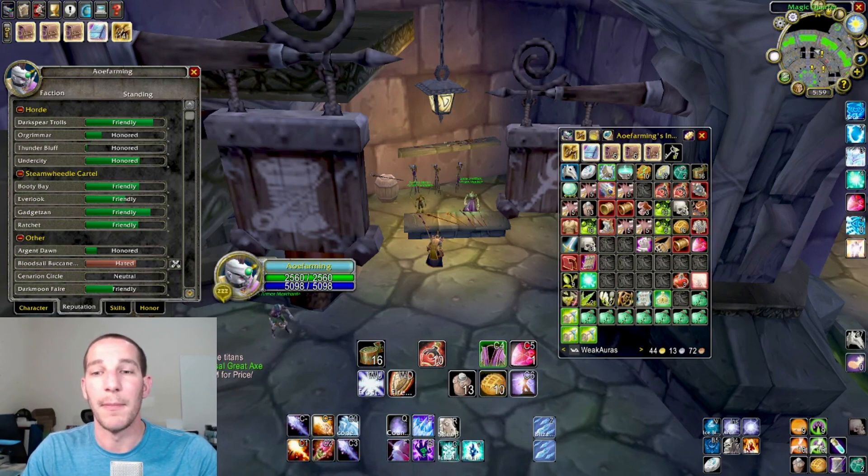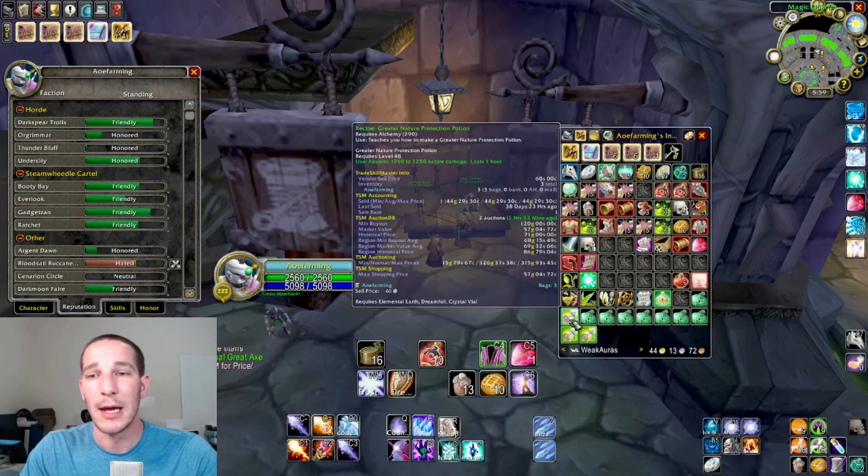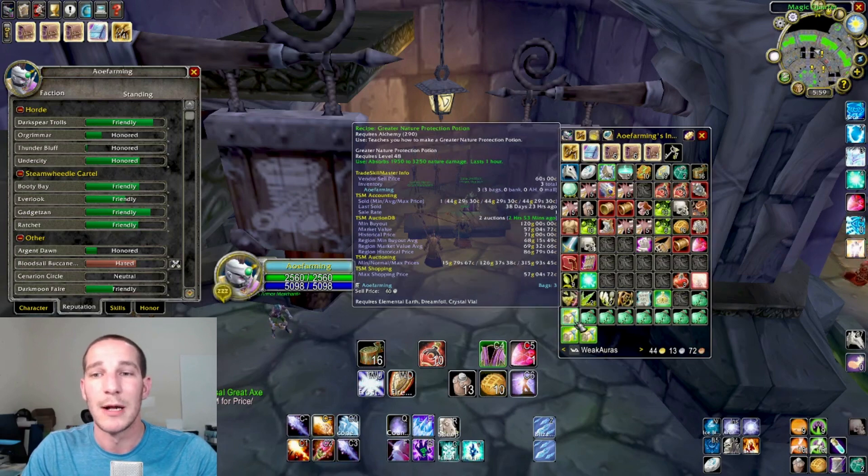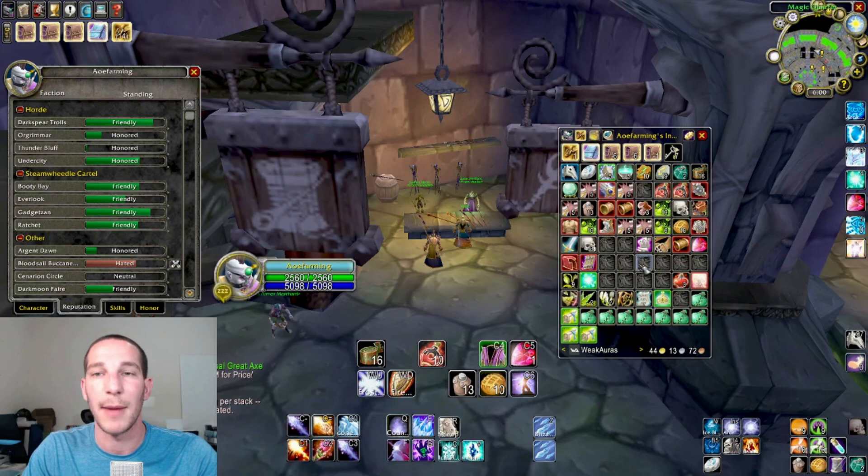They respawn within like three to five minutes, so even with one other person in there it's super fast. This time I did a two-hour window and had to cut it short because me and a warrior kept fighting, so it was really about an hour and 45 minutes. I got three greater nature potions to drop, which is what you're hunting for. On my server the minimum buyout is 120 gold, but market price is about 60, and other servers are between 70 and 86 — so factoring at 60 gold, those alone are 180 gold over those two hours.